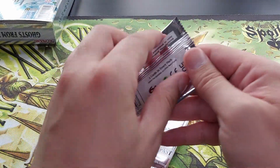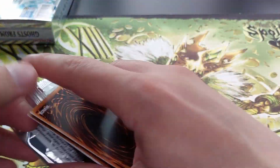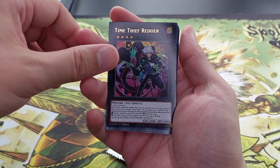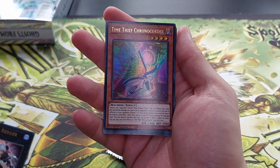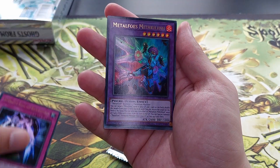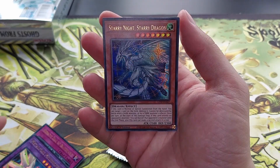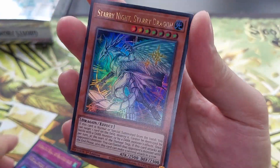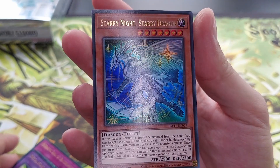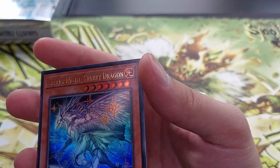Next pack — Dark Magician pack. Maybe it's a sign, just maybe. Time Thief Redoer, Time Thief Chronocorder, Heretic Seal of Banishment, Metal Foes Mithrilium, and Starry Knight Starry Dragon. This looks so awesome as well. Nice. Yeah.